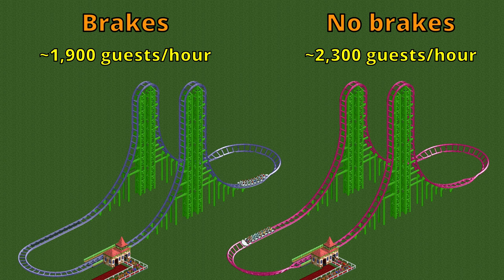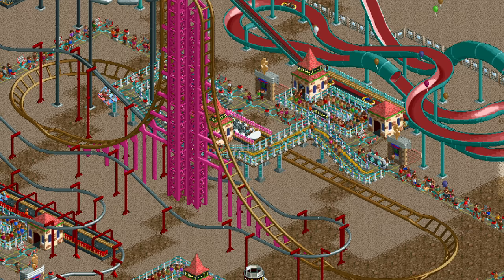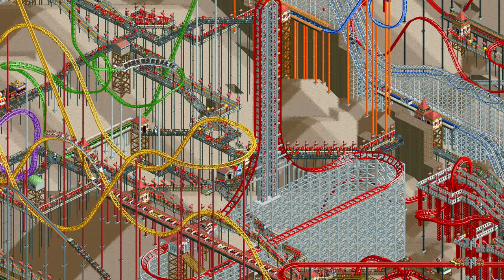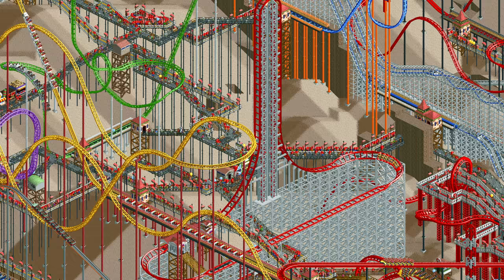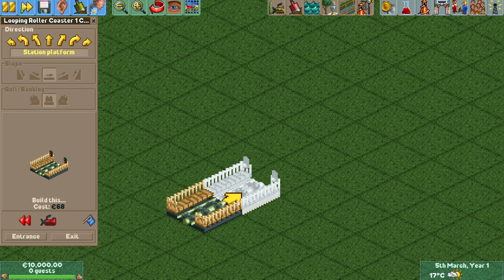Brakes only lower the throughput and since you only have one train you don't need to worry about two trains colliding if the station brakes fail. With the high ticket price and short ride time, the air-powered coaster is great at making guests become broke as fast as possible. They pay a lot per ride and are able to ride a lot of rides in a certain time span. This comes at a cost though — literally — as the air-powered coaster is the most expensive coaster type in the game along with the reverse freefall coaster.